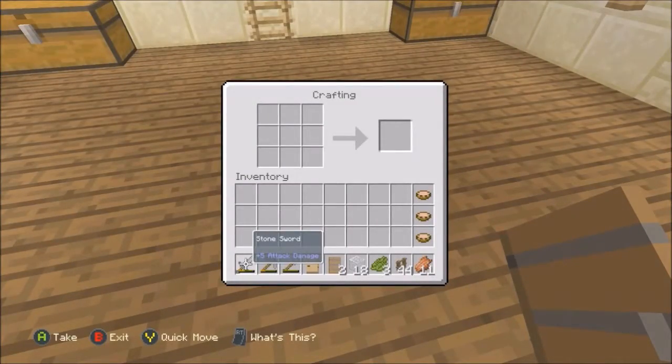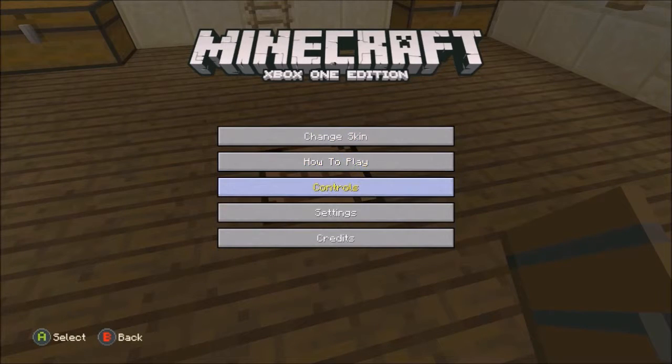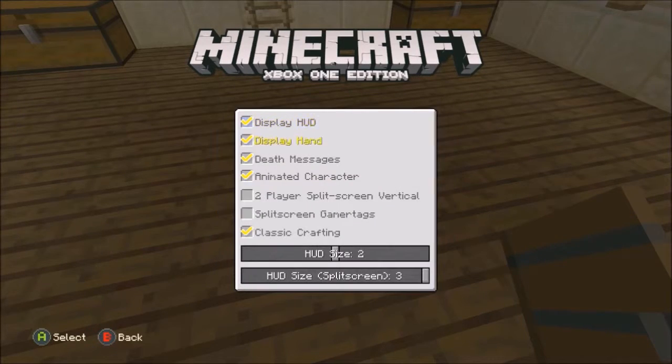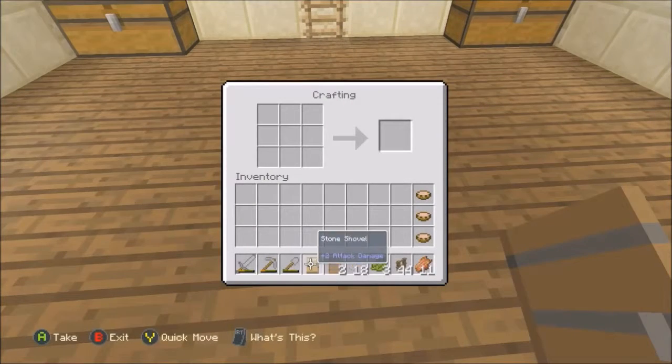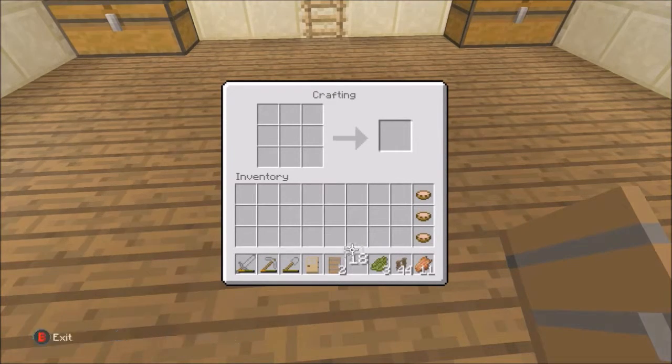Let's do the glass next. Also, another thing they added — you can now switch between traditional PC Minecraft classic crafting and the Xbox easy crafting. Because I know the recipes already, and I've played Minecraft on the PC before, I'd much rather this crafting style — if I can remember it. I actually don't remember how to make stained glass panes, so this will be interesting.